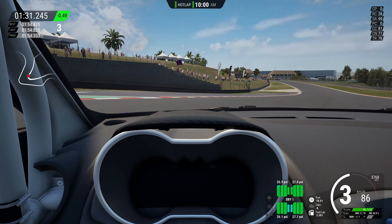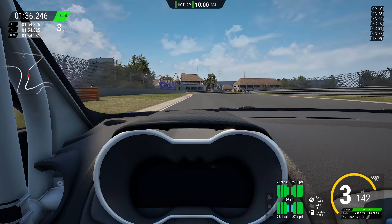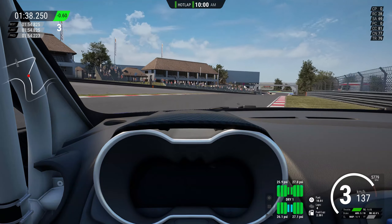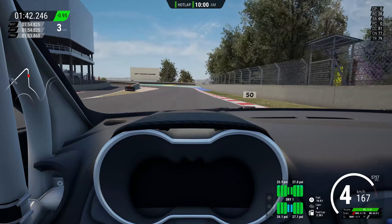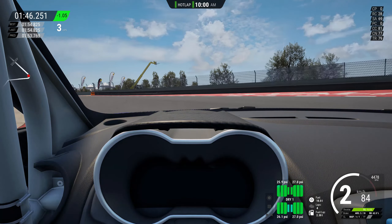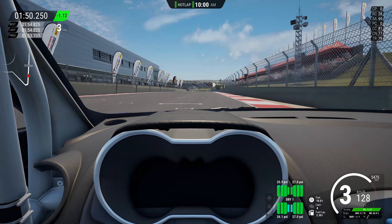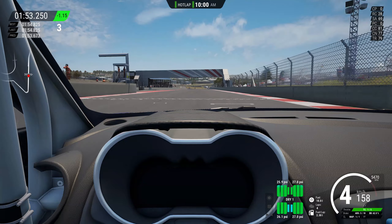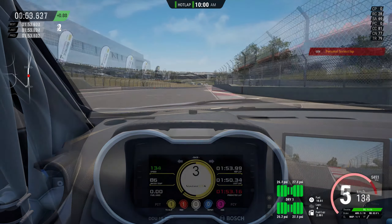We actually lost a lot of time there and in the previous corners too — a lot of lost time with this car. Don't take this as the slowest car of the whole group. I feel like I could have set a 1:53.3, but at the end of the day it was a 1:53.6, and that was it for the Alpine.